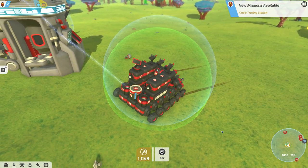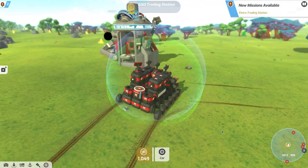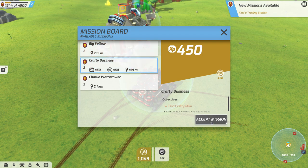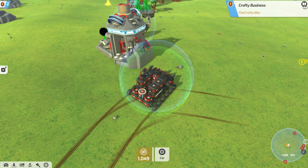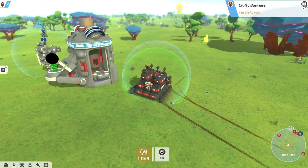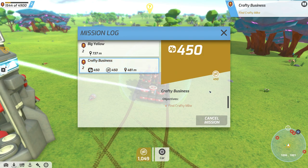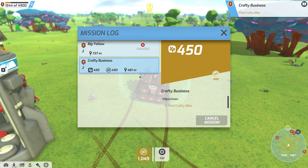We have no current missions, so we need to find a trading station. Oh, I found one. We pick up a new mission by right-clicking at the top. The closest one is Crafty Business — we'll accept that mission. It says find Crafty Mike. Let me select my mission. I'll go with Crafty Business as my active mission. I'll cancel the other one and just go with Crafty Business.